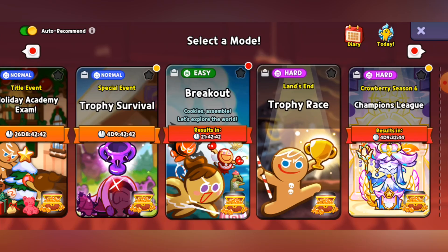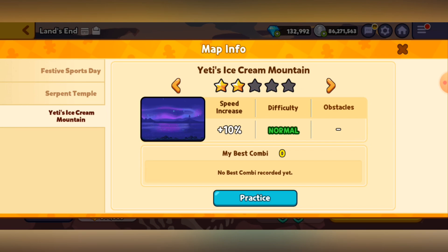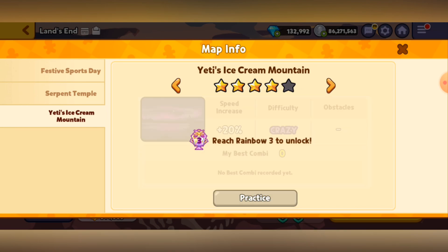Which, as you can see here, check this stuff out. You can see that it may not have the yellow bubble around it, but that's because I just did a quick check on it. If we check down here, we can see that the brand new map is Yeti's Ice Cream Mountain, which I don't remember if it is the new map or not.